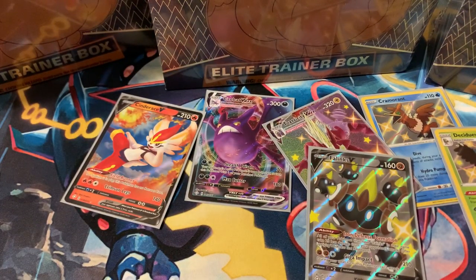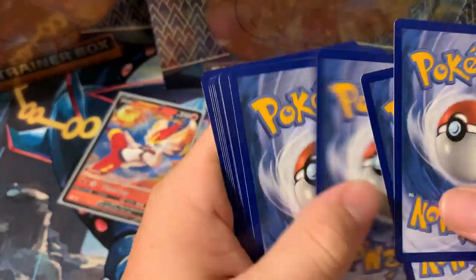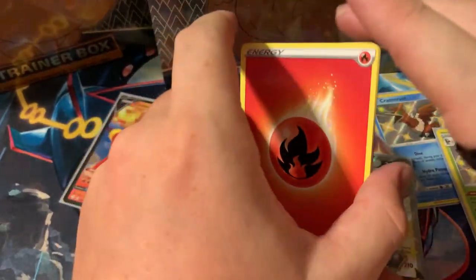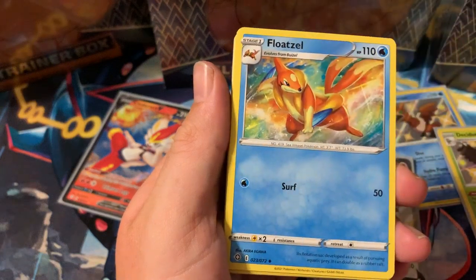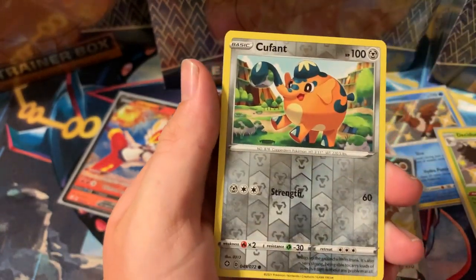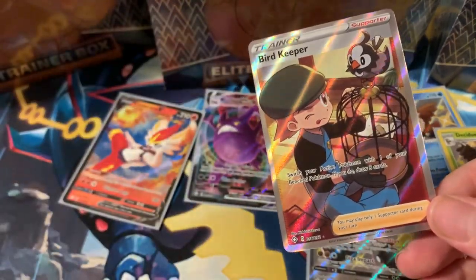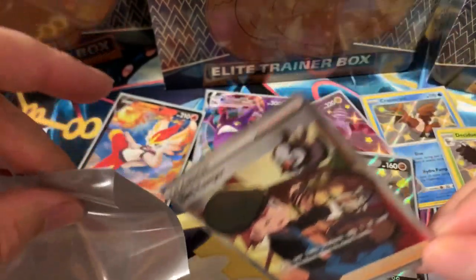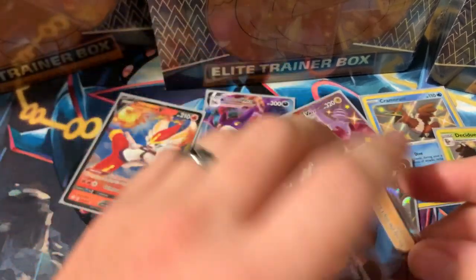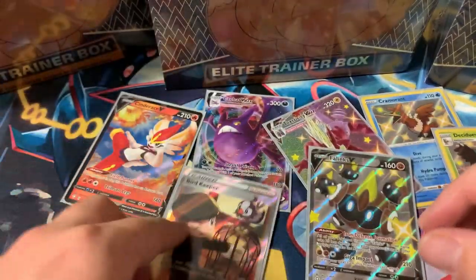Last pack of the first ETB — code card for you guys. Fire energy — Thwacky, Floatzel, Trapinch, Copperajah, Buizel, Spinarak, Shinx, Koffing, Copperajah reverse — and let's go, Bird Keeper full art! Not bad at all — first full art trainer of the opening. I already have him but I'll take it 100%. Bird Keeper full art!